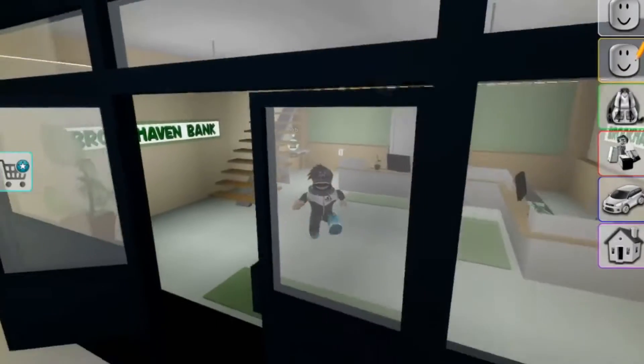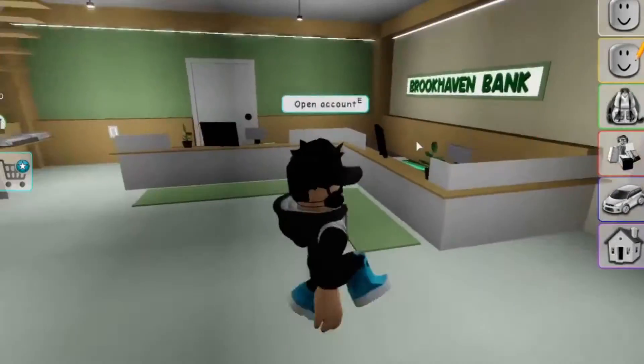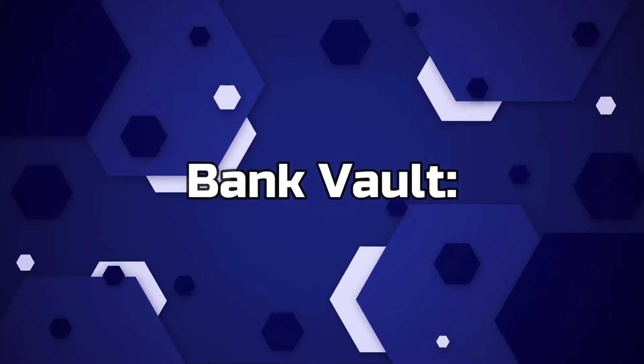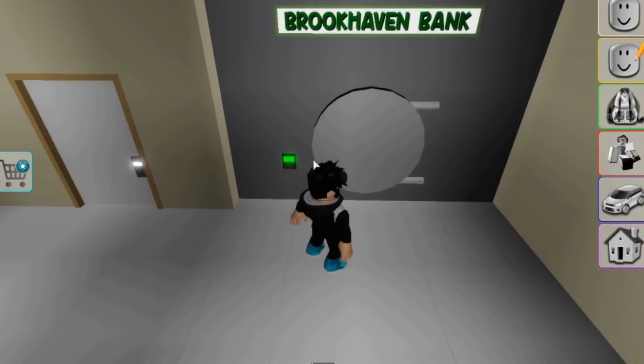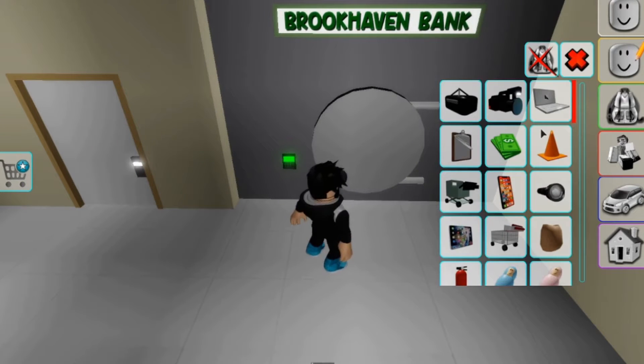Brookhaven Bank. Follow the path in the secret place and use a green key to open the door and find the vault. This requires a friend. Explode the vault door with a bomb, enter, jump on the racks, then jump on the friend's head to reach a secret room.